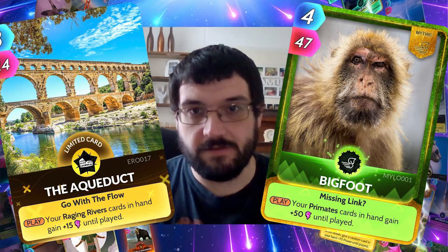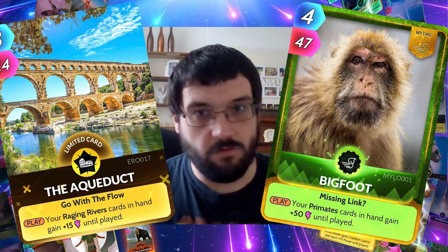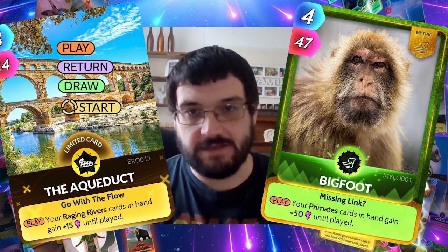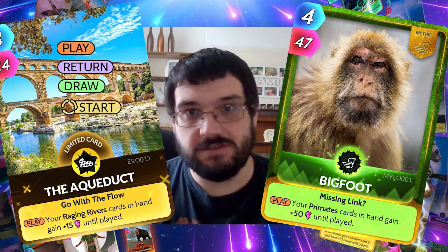The first thing you may have noticed about these are the new visual elements on the cards. The trigger lozenge, for example — all four of the triggers in the game at the moment, that's play, return, draw and turn start — have a visual indicator on the front of the card now. And that allows you to, at a glance, know exactly when an ability is going to fire off.